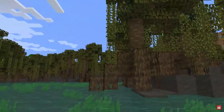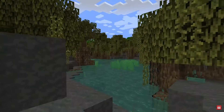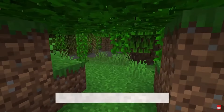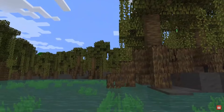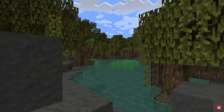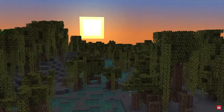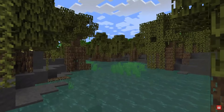The next feature in the 1.19 Wild Update is the addition of another new biome known as the Mangrove Swamp Biome. Walking around, you're completely surrounded by mangroves as far as the eye can see, just like in real life. The mangroves are propped up on their roots, growing in the water, so you can take your boat underneath them. During sunset in the mangrove swamp, it is super beautiful. This new swamp biome looks absolutely beautiful.